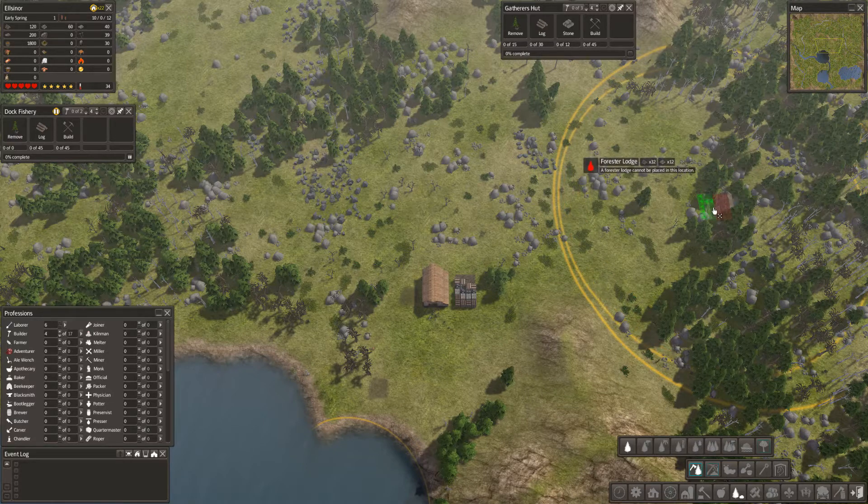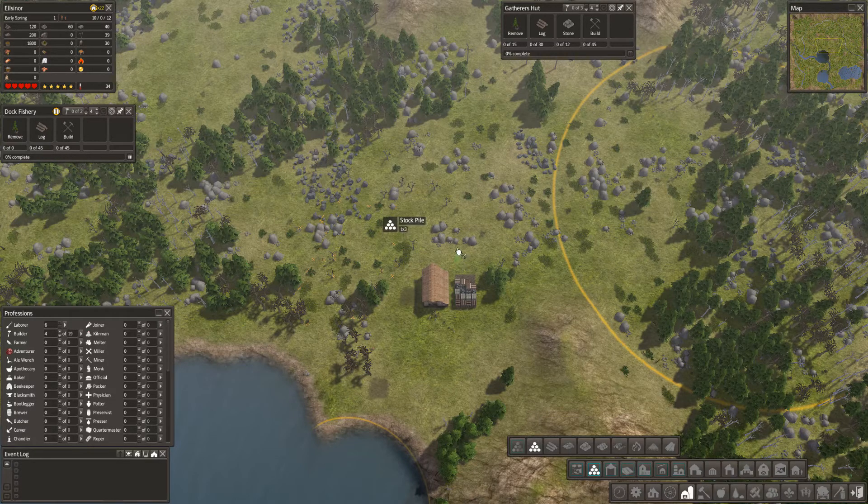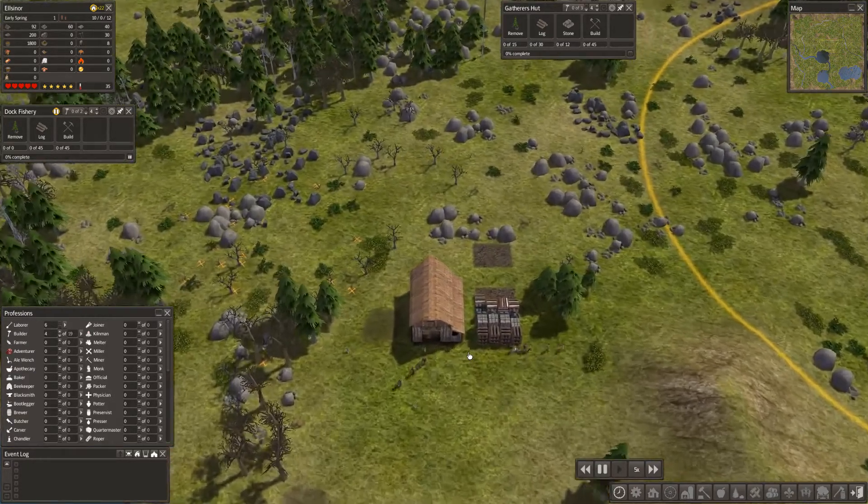Let's kick off and see what I'm doing here. I need to remember: food, housing, firewood. We're going to need a forester's lodge next. That's quite a lot to build. In the meantime we need to clear resources - I'm going to remove anything here, take all resources from there. We'll probably need a general stockpile here. Let's play at speed five, which is where I'm most comfortable.